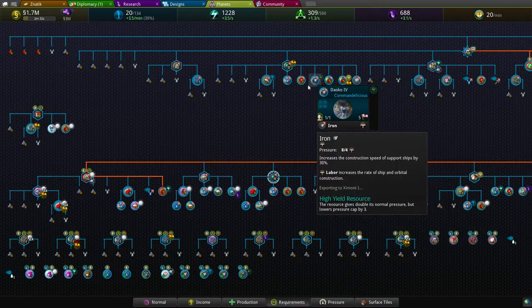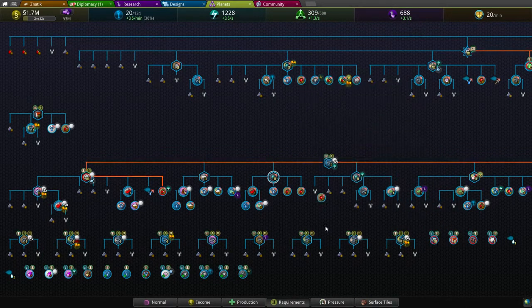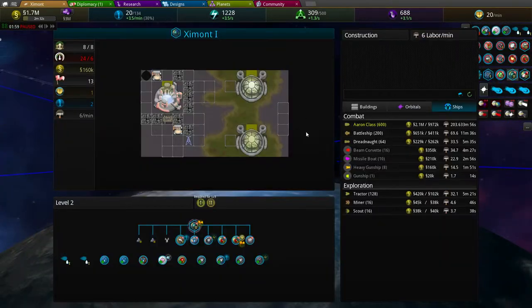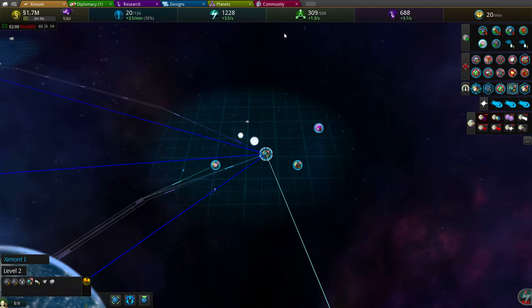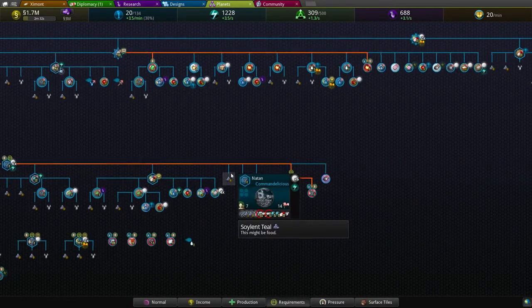Maybe on this one too. Why does it have so many food sources? It doesn't need them. I don't need food at all here. And no water either. Perfect.